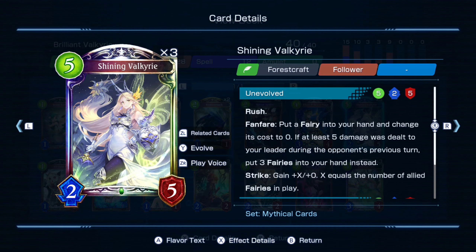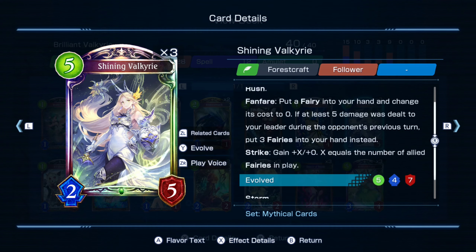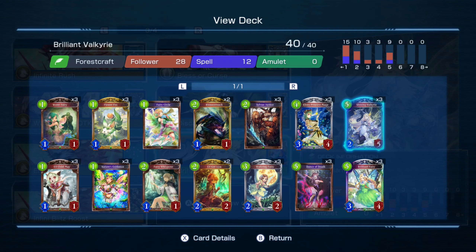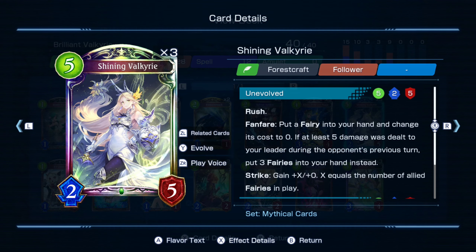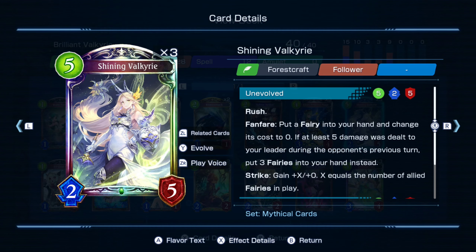Shining Valkyrie adds a minimum of one fairy to your hand at zero cost, or up to three fairies in your hand. For Shining Valkyrie, you want all your fairies to be on the board — ideally four fairies on the board. Whereas for Brilliant Fairy, you want four in your hand. In a real scenario, people will be attacking you, and if the enemy deals five damage to your leader, you get three fairies at zero cost.